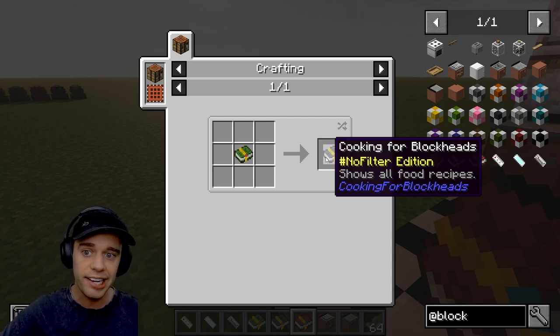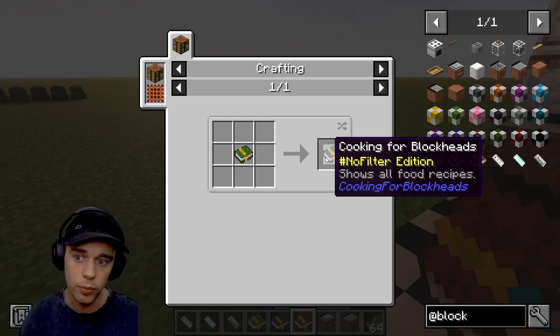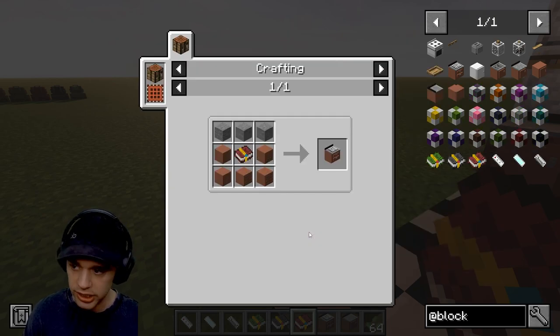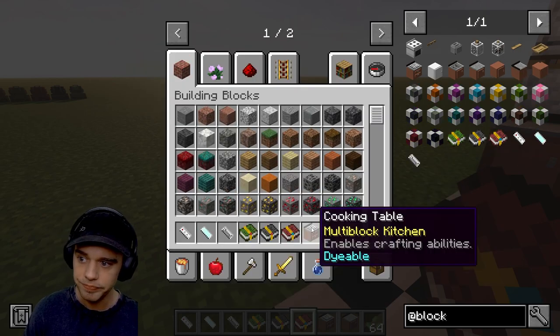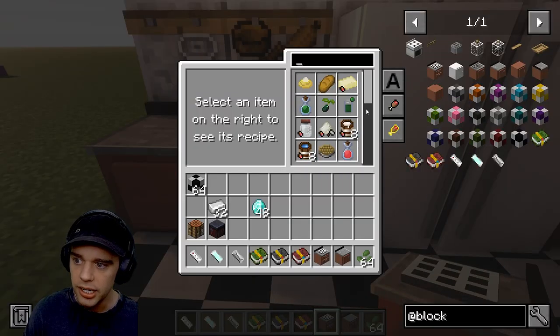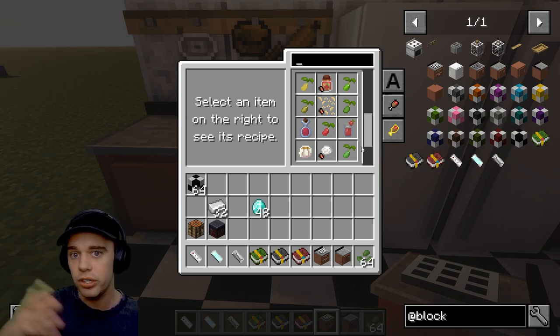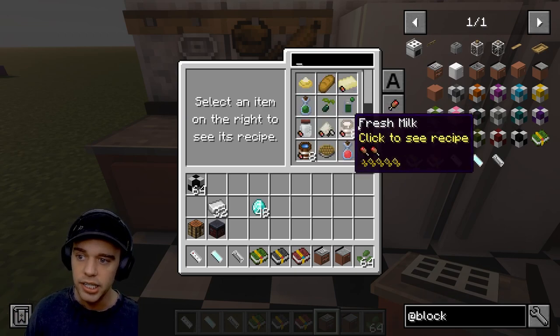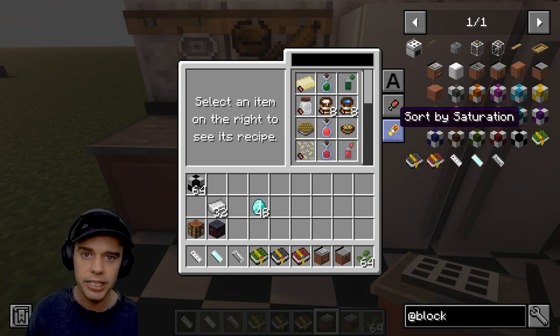Now we've looked at the books and how to make the cooking table. This is an upgraded version - you go into the cooking table and it shows all the recipes that you can make using the items in all the inventories in your kitchen.